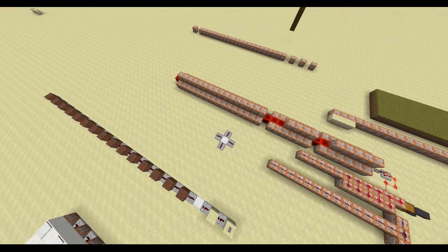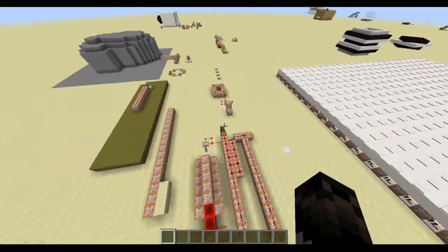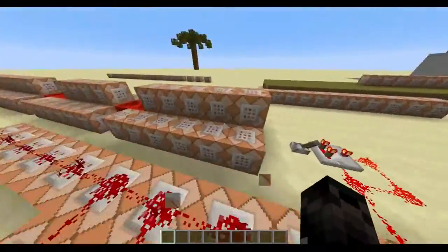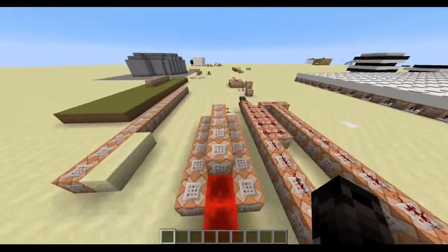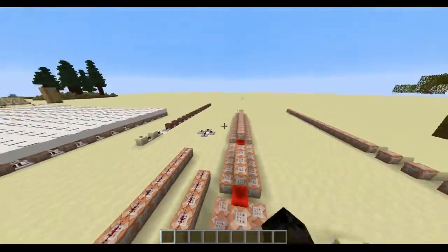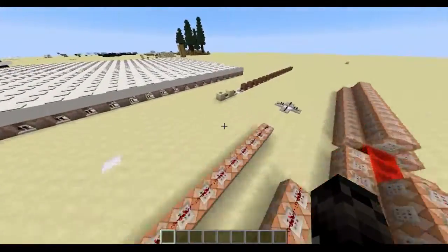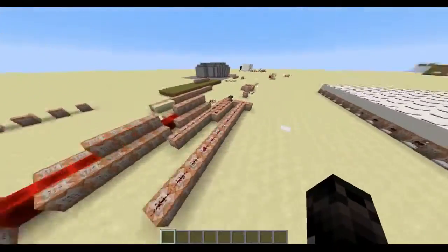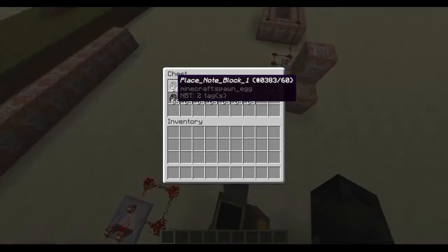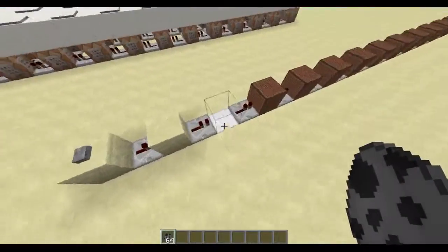Hello everybody, this is Minecraft Goin05 here. I made note blocks with different sounds in vanilla Minecraft. It doesn't use any resource packs, it just uses command blocks — this giant line of command blocks there, and these here to spawn the command blocks in, as you saw earlier. Looks like I need to actually place that back. Right there.